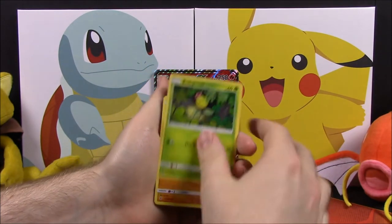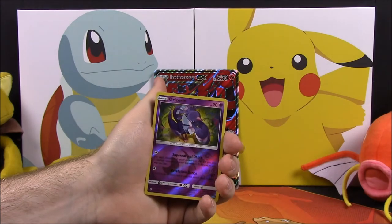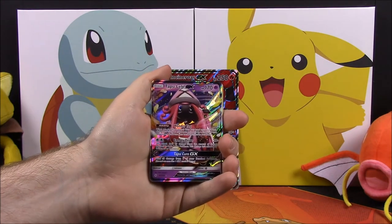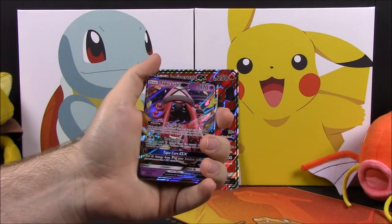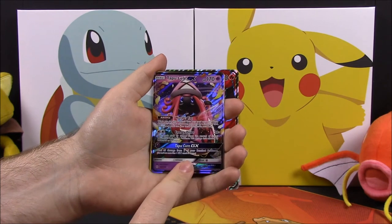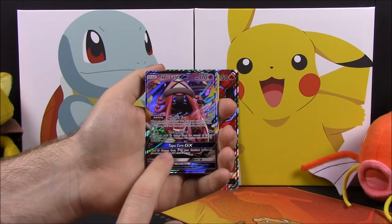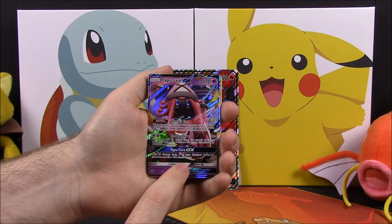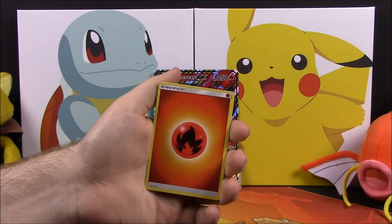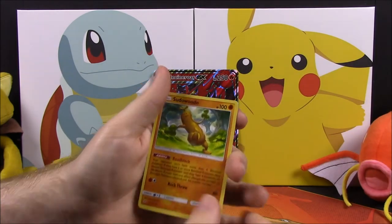Our last pack is another Sun and Moon. Out of this pack we have a Bellsprout, Pancham, Snorlax, Chansey, Machop, Oricorio, a reverse holo, and — oh my gosh — we got a Tapu Lele GX! This is my very first Tapu Lele and I'm so excited to finally get one. I still need regular Tapu Koko, but this is awesome. Tapu Lele GX is considered the best card out of the whole Guardians Rising set because of its moves and power. Then we have Fire Energy, Choice Band trainer, and Field Blower trainer.